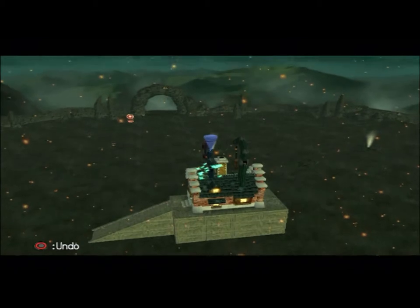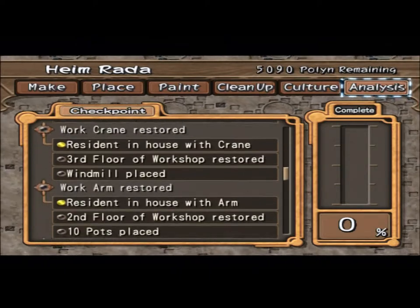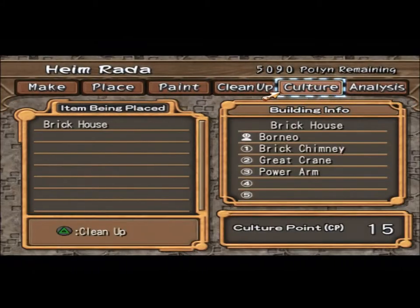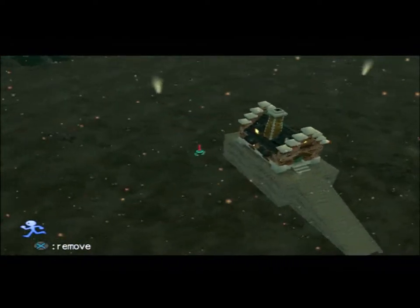There we go. Fifteen culture points — that's not gonna go well. But I mean, I have everything there. I'm assuming they want us to have three different ones. So we're gonna do a bit of cleanup. Clean up you, and then clean up you. You're gonna be with the one with the chimney for now.